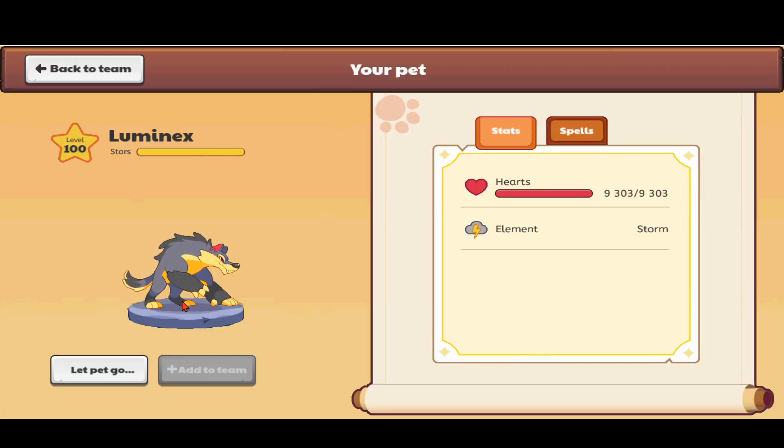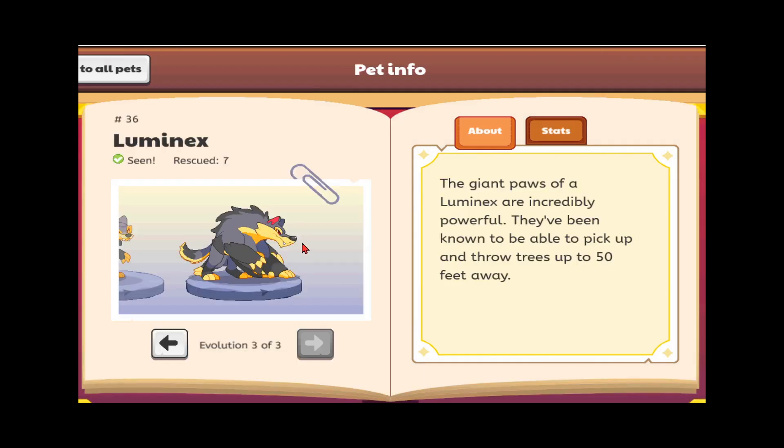Let me show you what the real Luminex looks like first. It has four paws — one looks like it's injured but it's just super powerful. It has a grumpy, mad expression, fur poking up from its back like scales, a sleek tail, and a pale belly that kind of looks like an eclipse moon. Now the glitched version — guess how many paws it has? Count: one, two, three, four, five, six, seven, eight — eight paws!